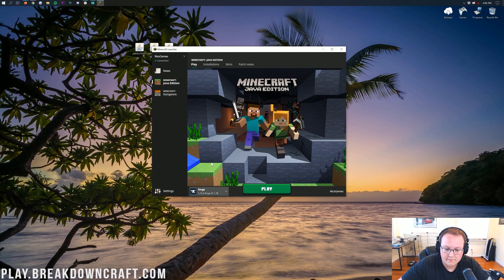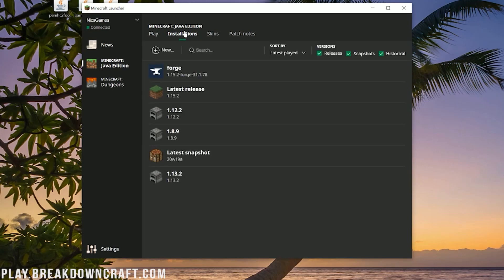Now, if you don't have Forge in here, or if you click on Forge and it does not say 1.15.2-Forge under it — maybe it says 1.12 or something like that — here's what you do. Click on Installations at the top, and then click on the Plus New button. You can name this whatever you want — I'm going to name it play.breakdowncraft.com.